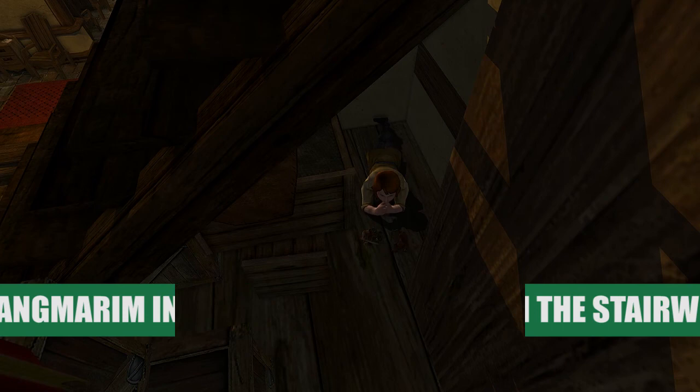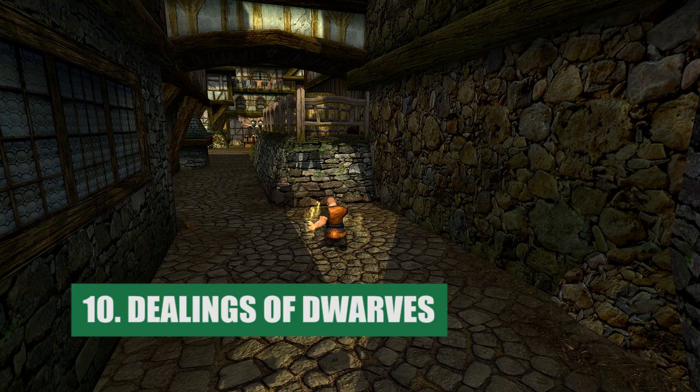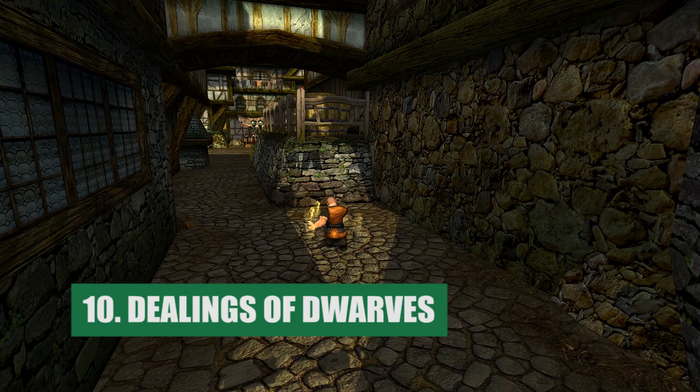Throughout Bree, you can find various dwarves doing some rather unsavory things — from a drunken dwarf near the Coom Gate to gambling dwarves in the Scholar's Stair. Every nook and cranny in Bree has a new secret to reveal.